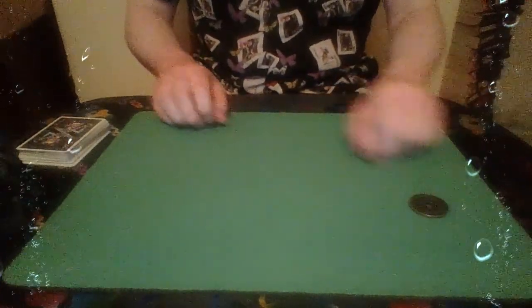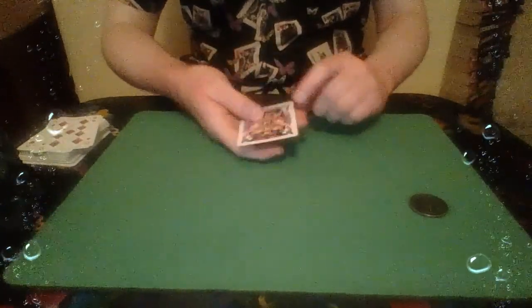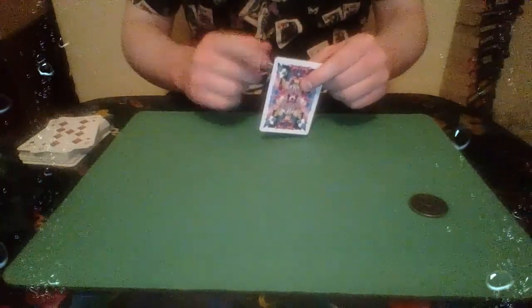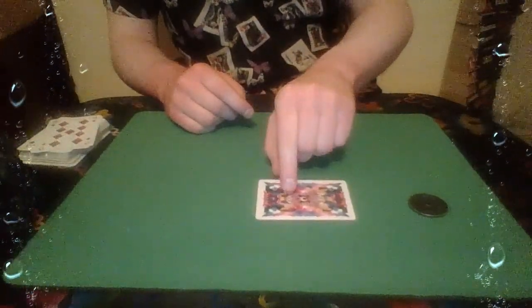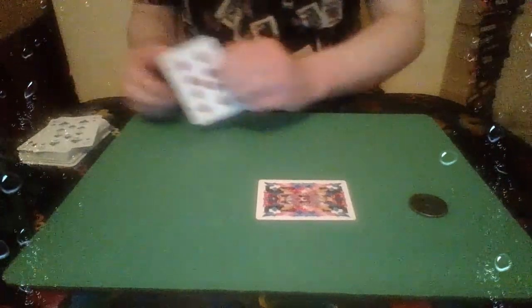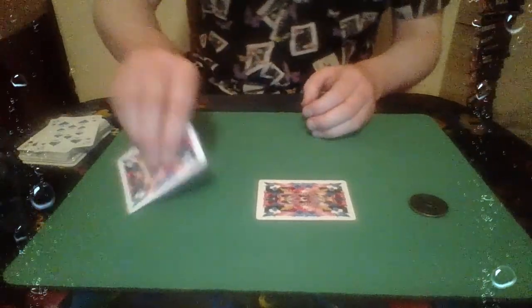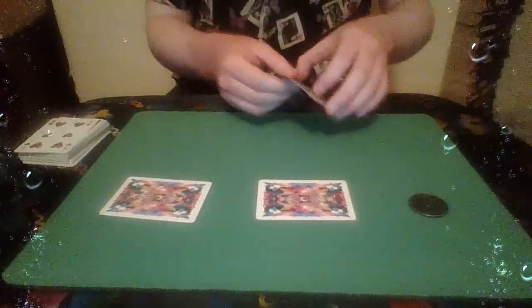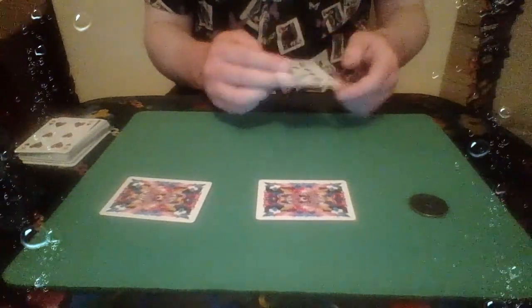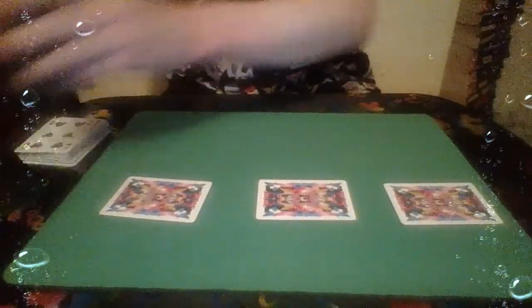So in addition to that coin, we're also going to need a couple of cards — for example, this jack of diamonds. Now it doesn't actually matter what the card is; all that matters is that we can place him down next to our coin. And this nine of diamonds — again, doesn't matter what he is, all that matters is that he can go next to our other card. And finally this ten of spades, which can go over that card. Which just leaves us with one other ingredient to add: Cthulhu himself.